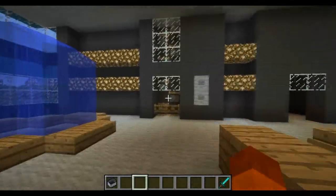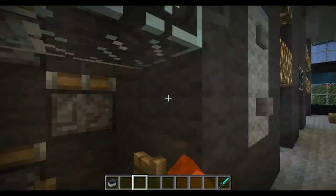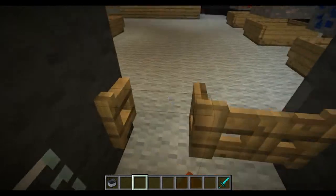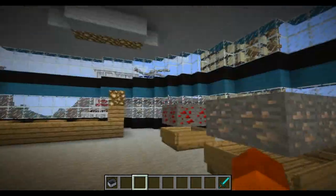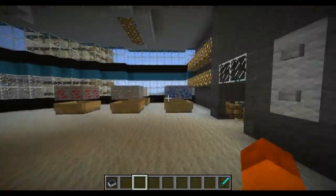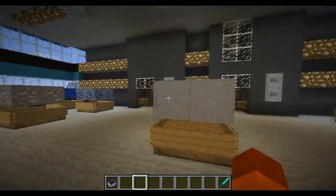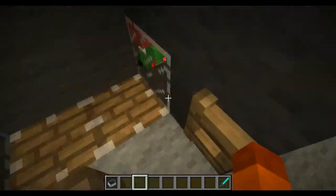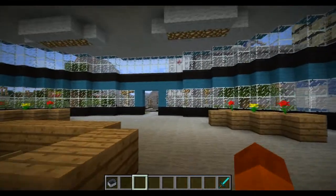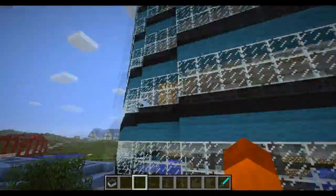Over here is the lobby with an elevator. Let's go up a bit — and we're on the first floor. As you can see here, there are some blocks displayed for the design. And it has eight levels, if I'm correct, all connected with elevators. So this could be an example of the next week's build-off theme: towers. You can make a skyscraper like this.